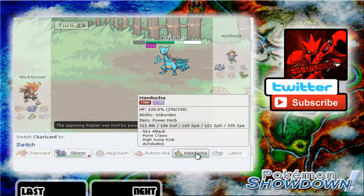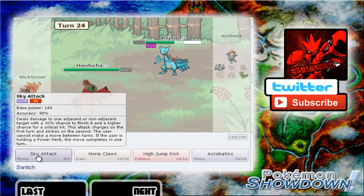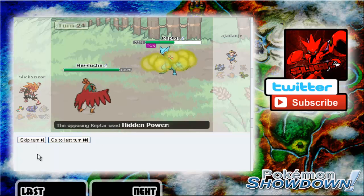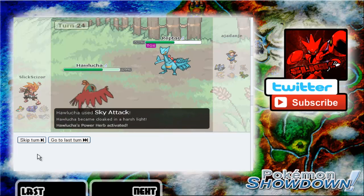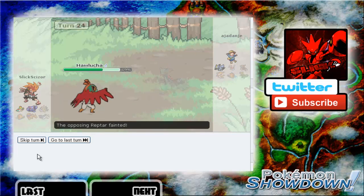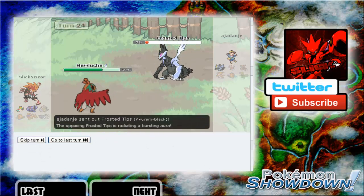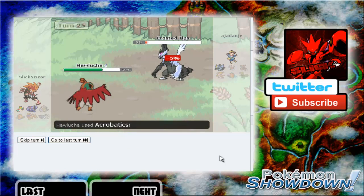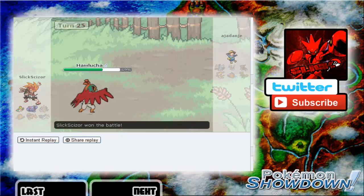I actually think I might lose this now — but if I go into Hawlucha, use Sky Attack, and get my Unburden boost, I should outspeed that Kyurem-Black. This should work out — this is why Hawlucha is so clutch. Nice — so we should have the battle in the bag here, because that Choice Scarf shouldn't make it fast enough to outspeed. I believe Kyurem-Black has 90 or 95 base Speed. Probably going to go for an Ice Beam but let's go straight for Acrobatics — that does knock it out because of Unburden. Good game!